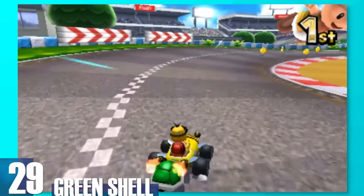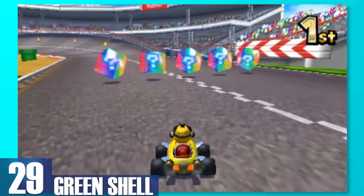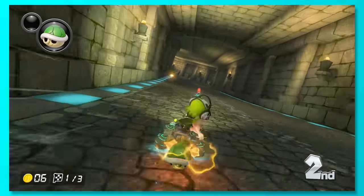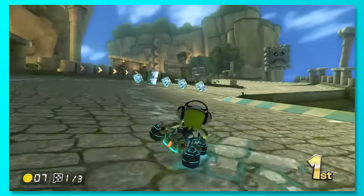29, Green Shell. This is pretty similar to a banana but with one main perk. Instead of just dropping a banana or throwing it through the air, this shell can be used for defense and it's much easier to snipe a player. It's extremely satisfying to hit someone with a green shell because it follows a straight path, as opposed to the red shell which locks in.